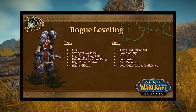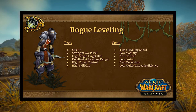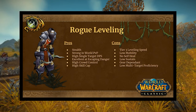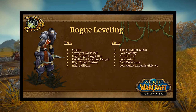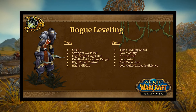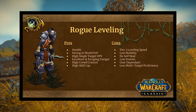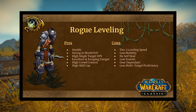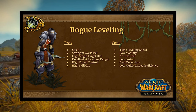Pros and cons: One of the pros is you have Stealth — you're not going to be using it every mob, but it's going to allow you to finesse certain areas, bypass sections, and complete otherwise difficult quests. Rogues are pretty strong in world PvP. You have high single-target DPS, you're excellent at escaping danger, you have high crowd control, lots of cool abilities, and pretty high skill caps. Cons include tier-three leveling speed, low mobility, no self-heal, low sustain, gear dependency — having relevant weapons is a big priority — and low multi-target proficiency. Other than Blade Flurry on a two-minute cooldown, you don't have much.